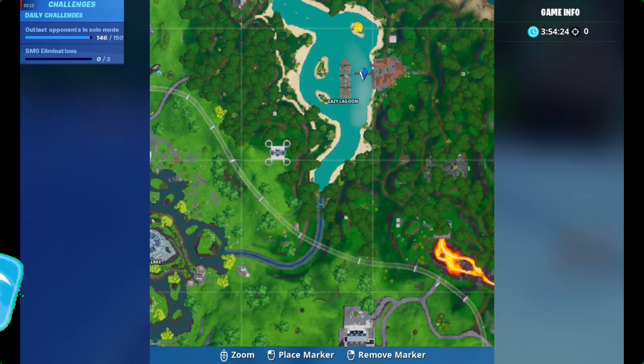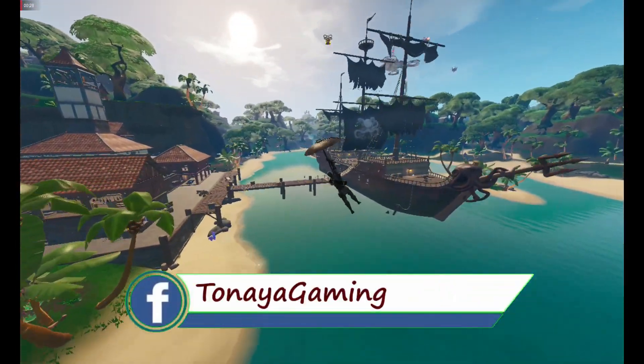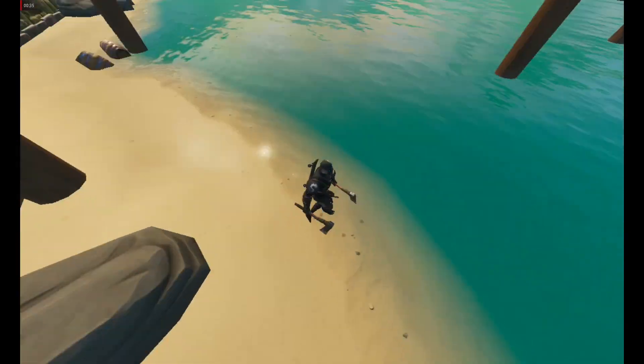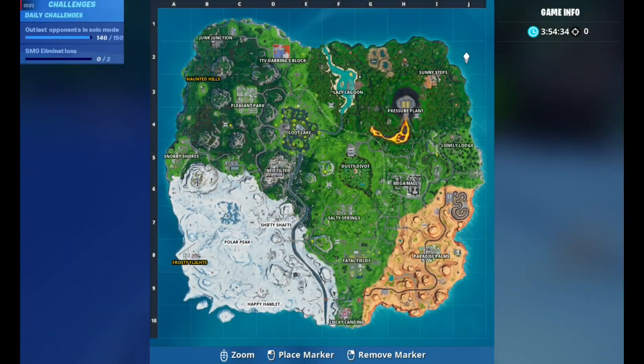The first location is at Lazy Lagoon — this is the exact location of the Unicorn Floaties. You can't see it for now, but when it's live you'll be able to see the Unicorn Floaties. I'm just going to show you guys the exact location of those cuties.